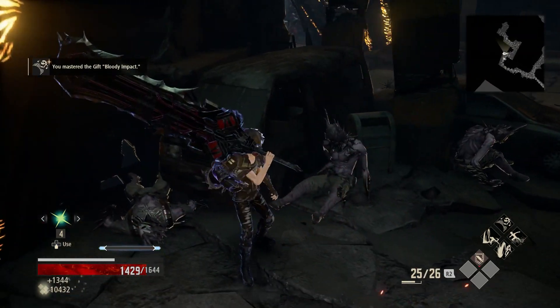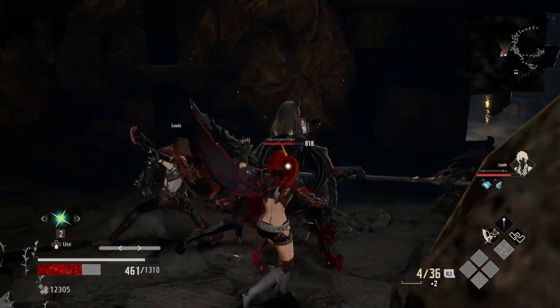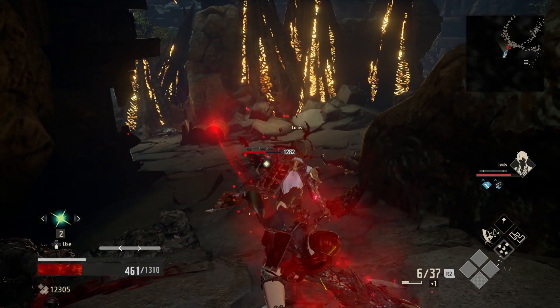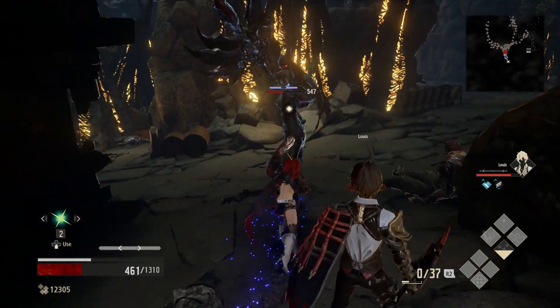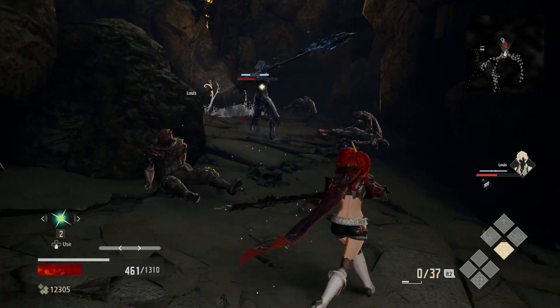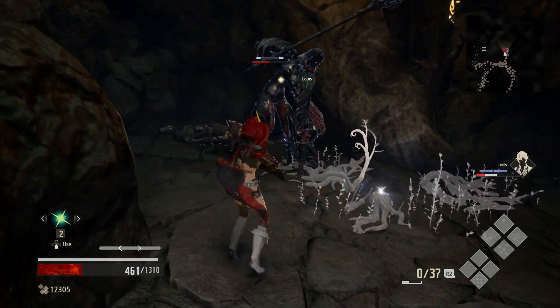There's also the launch attack, which can be executed by pressing R1 and Triangle. Launch attacks don't do anything useful unless you are in the focus state. During the focus state it will launch enemies in the air and cause your character to follow up with a drain attack, which gives you some iframes as well.